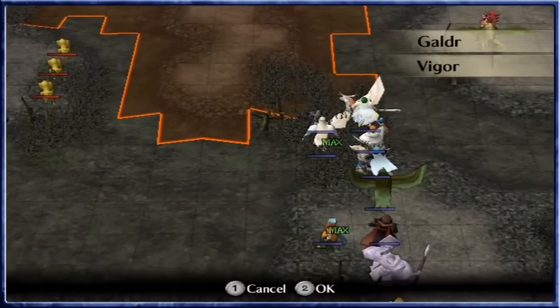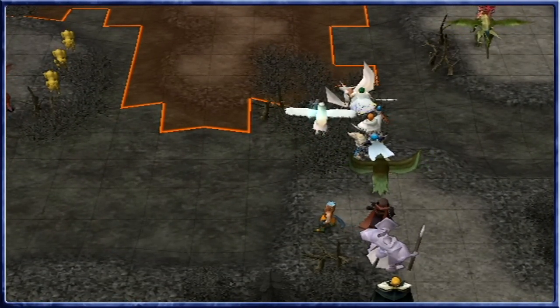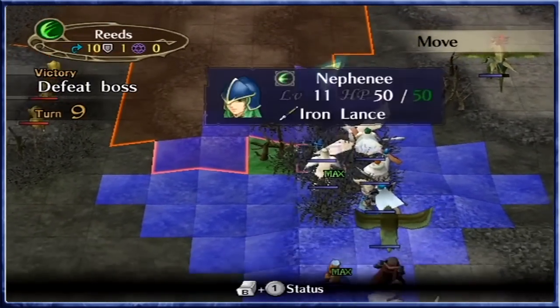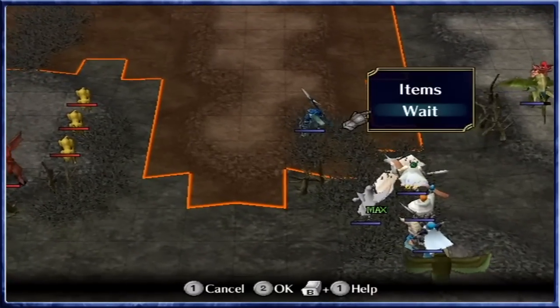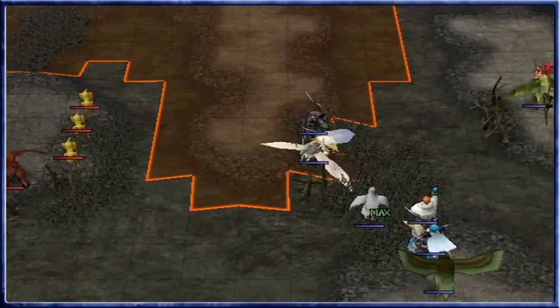Let's boost you up. If we get Jill into a position where she can get healed, we put Alencia in a position to fight. Stay there — you probably can't be attacked. Put you over to there, Neff. And Alencia can go to the front lines as well, and they can converse.